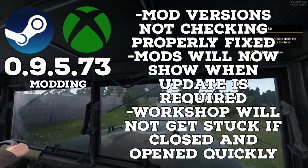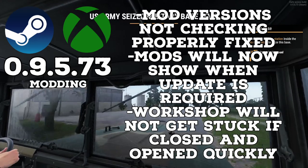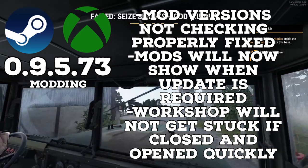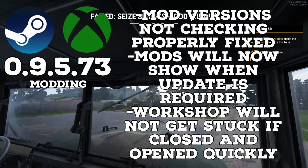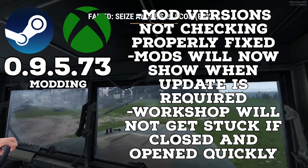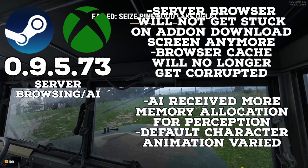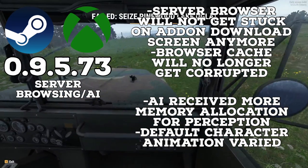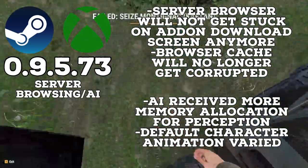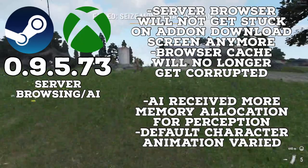They fixed a bug that would make mod checking not work correctly, and they fixed a bug that was causing mods to not show that an update was available unless a user attempted to open it or use it. They also changed it so that the workshop will no longer get stuck if opened and closed in quick succession. Server browsing also got a slight tweak, as the server browser will no longer get stuck on the addon download screen if you try and install a newer version of an addon for a server in particular.